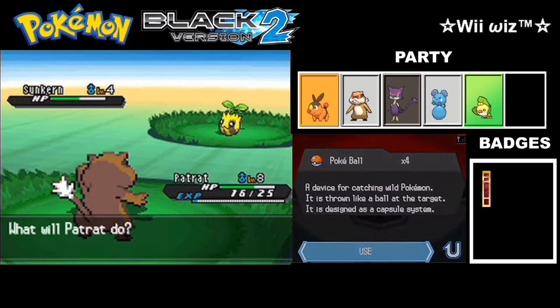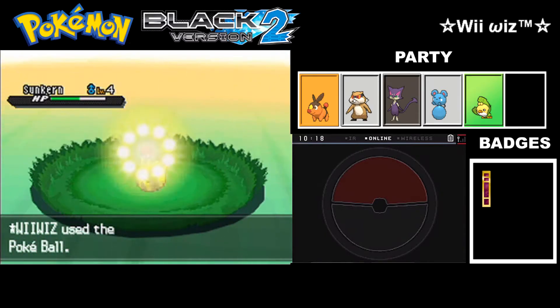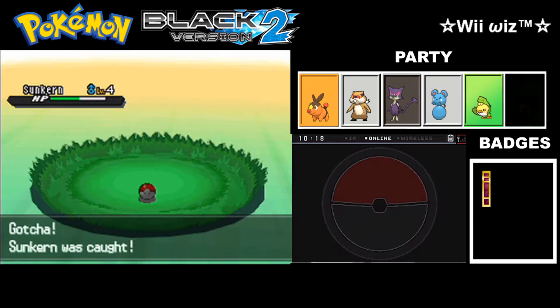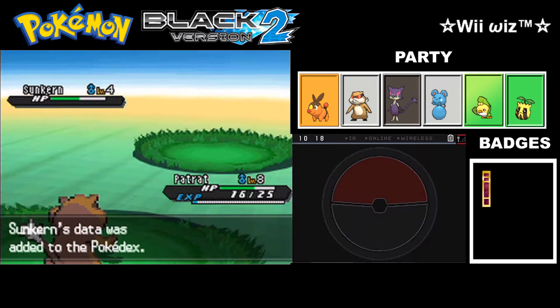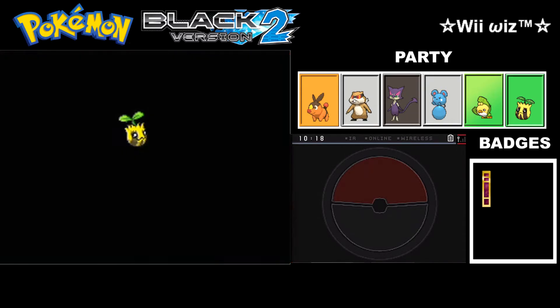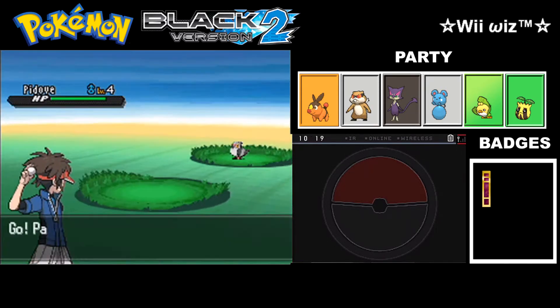I'll try one more time to be sure — if it doesn't work, I'll use another Tackle. The other times it failed while it was low enough, but this time it actually worked while it was above half. And there's the Grass-type Sunkern caught. It falls from the sky in the morning and simply feeds until it evolves.